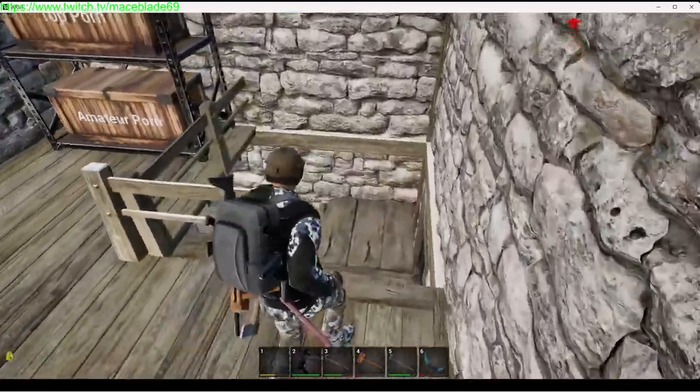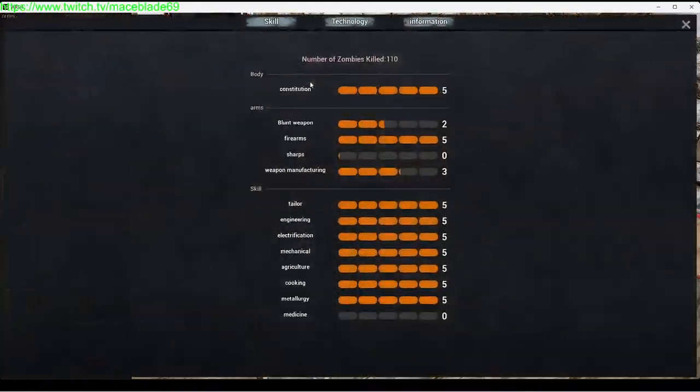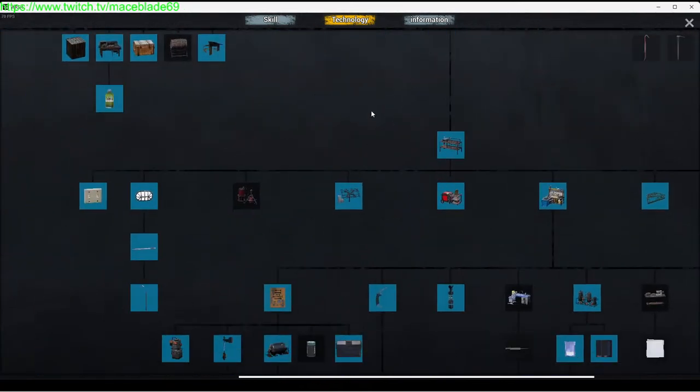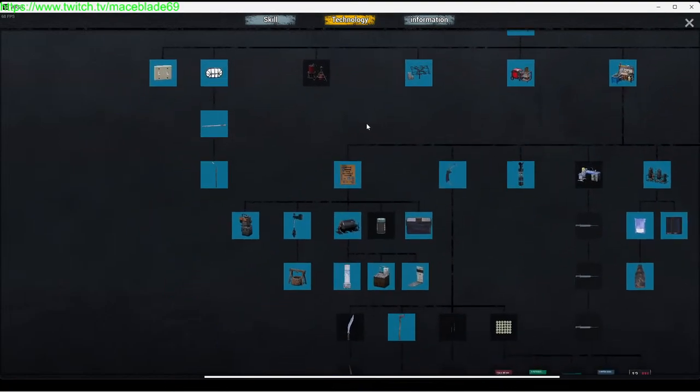The first thing you're going to need to do is unlock everything. For this build, you have to work all the way down this tree here, work all the way down, work over here to the machining table, and then work down this side on the left.